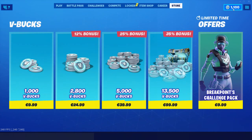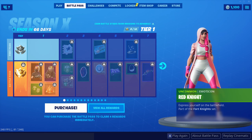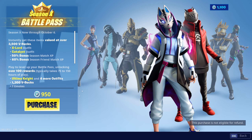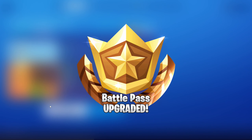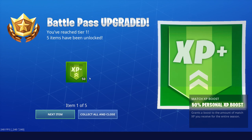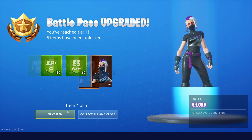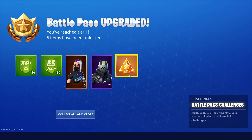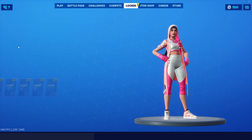V-bucks have been bought, so let's go back to the battle pass and click purchase. Here it is — so the first things we'll get is basically an XP boost, here is the skin, here's another skin, and then we get all the challenges. Whenever you buy the tiers at the start, you'll see these two more skins.